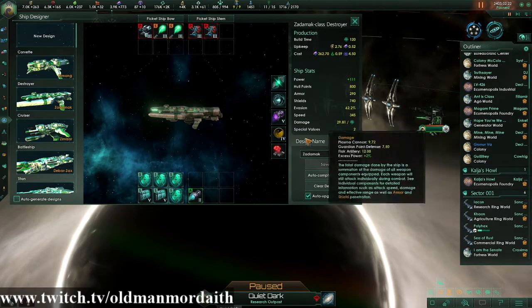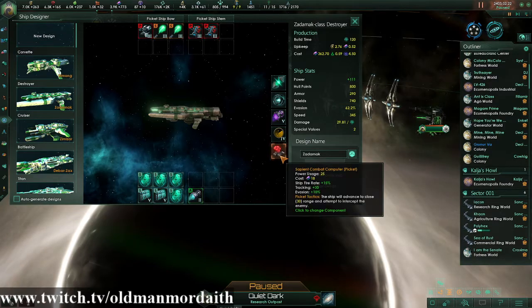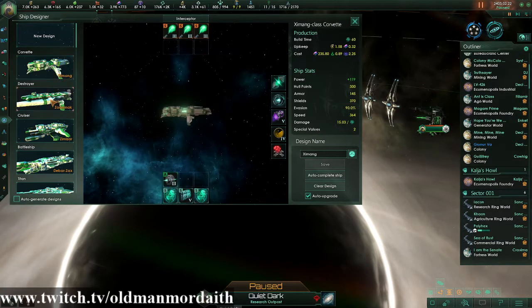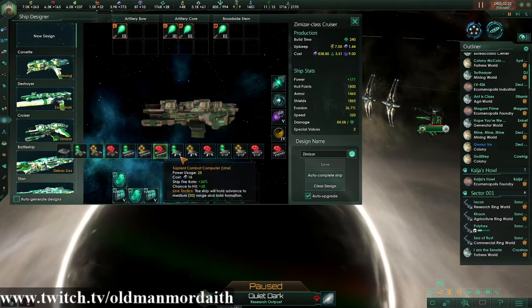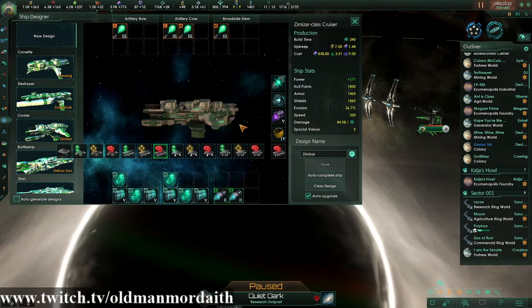Another thing to note — don't confuse it with things like plus 30 tracking or plus 20 chance to hit. From what I can tell, those numbers just get added on to the base tracking number or the base chance to hit.